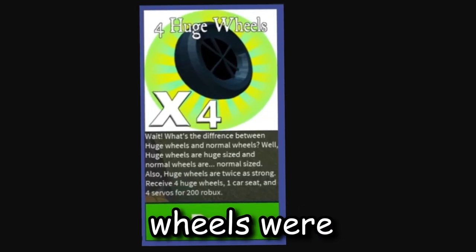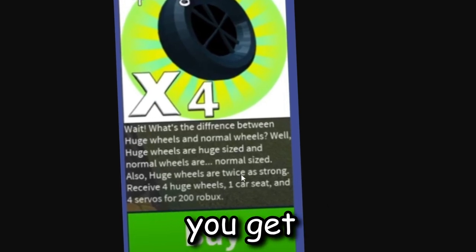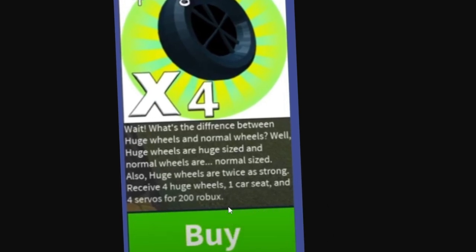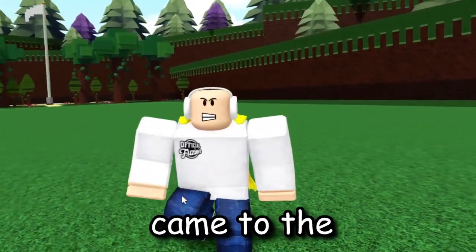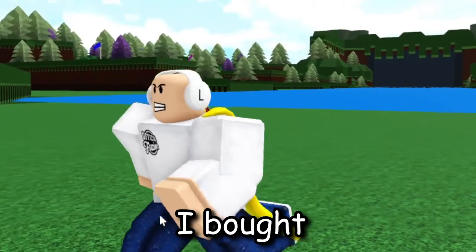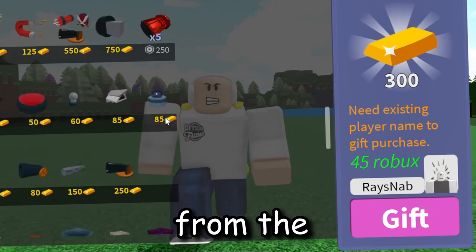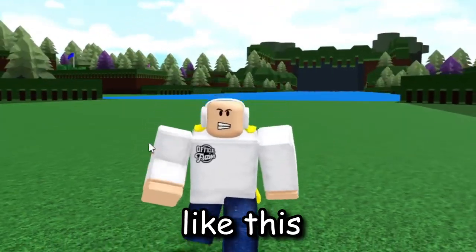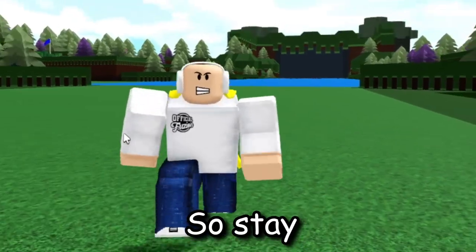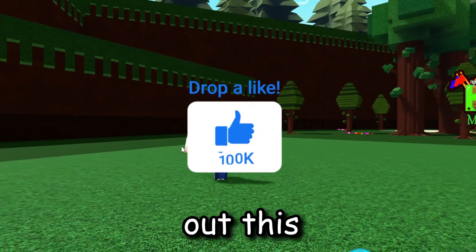Huge wheels were inside of the game — you could buy four of them for 200 Robux. You get four wheels, one car seat, and four servos for 200 Robux. When this came to the game years ago I bought it as soon as I possibly could. It has since been removed from the shop and has not been added for years. There's also another item just like this I'll go over in this video as well.